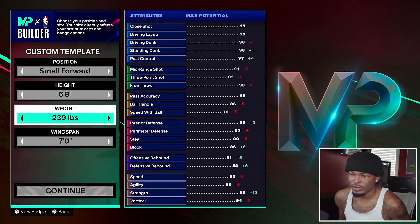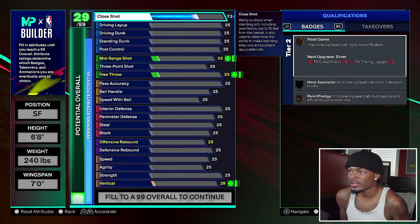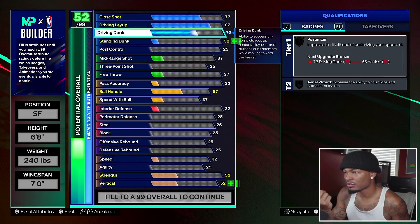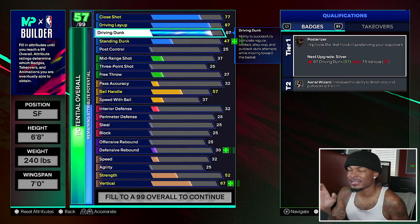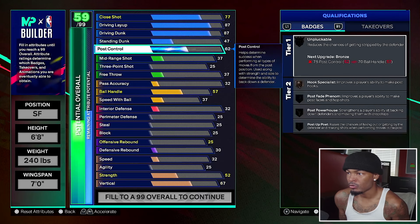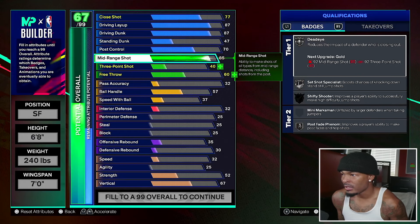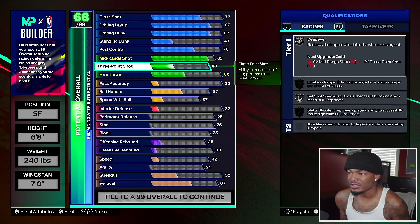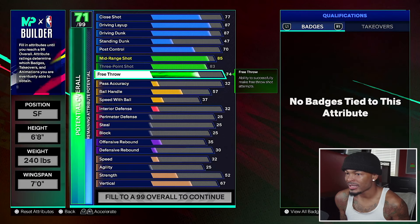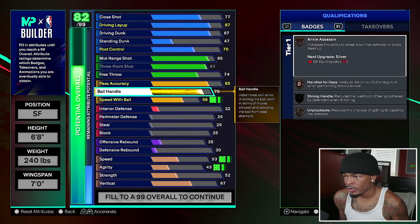I'm making my LeBron James a small forward — still 6'8", 240 pounds, seven-foot wingspan. Close shot I'm going 77. Driving layup 87. Driving dunk 87 — still getting contact dunks. His dunk package requires 84, so standard dunk stays at 47. Post control up to 70. Mid-range 85 — LeBron is still a capable mid-range man, so we get silver shooting badges there. Three-point 83 for bronze limitless range. Free throw 74 — he's not the best free throw shooter.